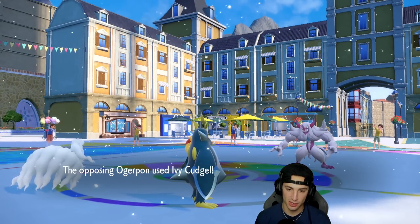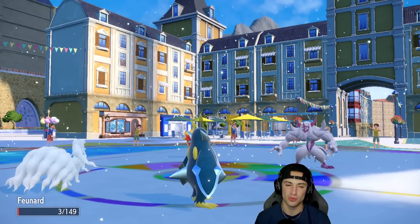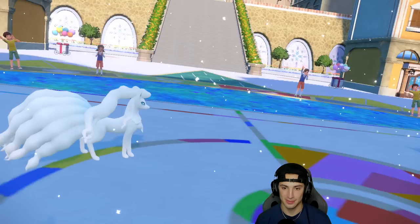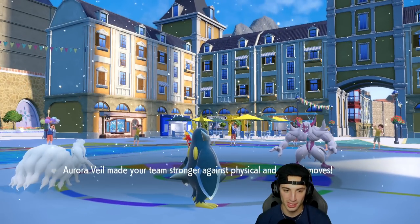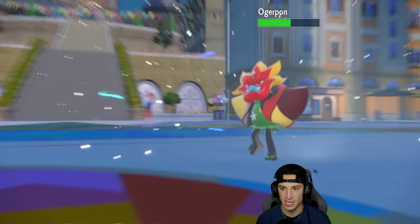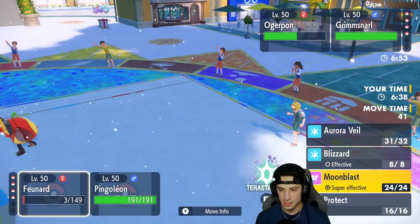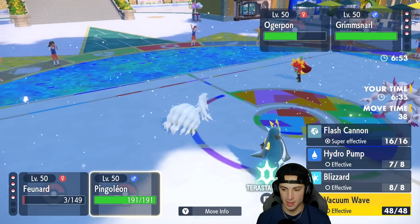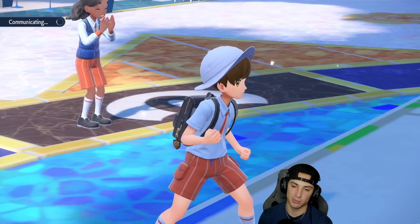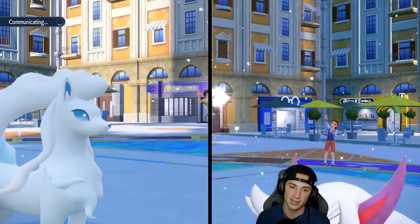He goes for Ivy Cudgel and I was really expecting it to go after Empoleon instead of Nine Tails — but Nine Tails eats it up, just a blessing. We get off Aurora Veil, they get Light Screen, I do some nice damage on Ogerpon. From here I'll drop a Blizzard and Flash Cannon Grimmsnarl — I can pretty much get rid of Ogerpon easily with a Terastallized Sucker Punch from Urshifu.